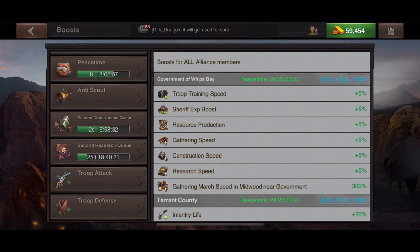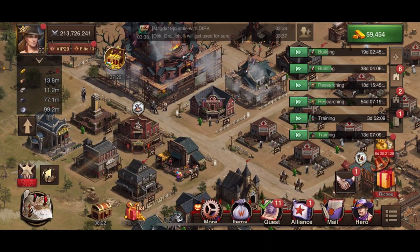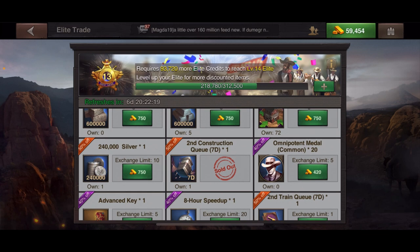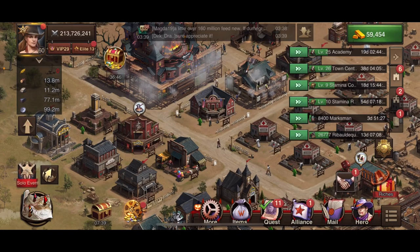Another beneficial thing is second queues — second construction queues and second research queues. The mercenary side also has second building queues but those are only in gold packs. The second construction queue is available in the Elite Trade for 2,000 gold. You don't need to wait for a gold pack or spend real cash — none of the things I'm showing you cost actual money, but you will need gold and speed ups.